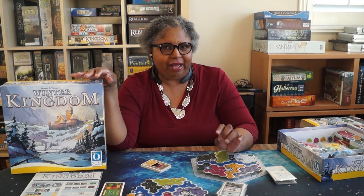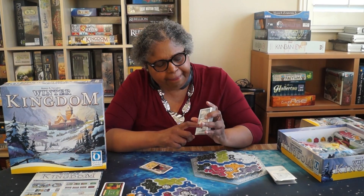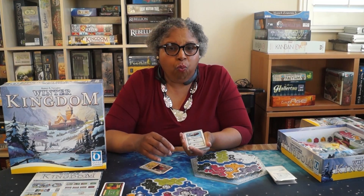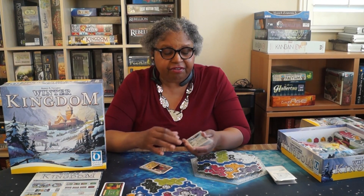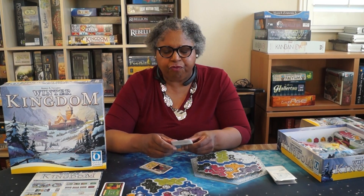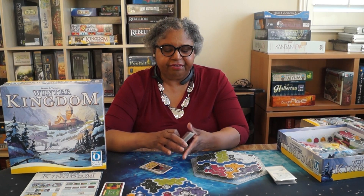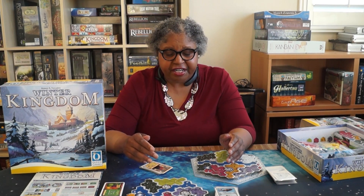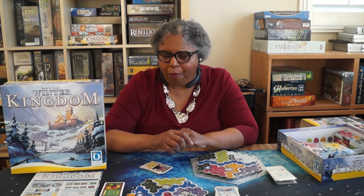The biggest issue we've had is that, just like in Kingdom Builder, abilities that let you move a house are way too valuable. If one player has no way to move anything while everyone else does, they're definitely at a disadvantage. Because of that, at least in two-player, we're going to be drafting these cards instead of leaving it to randomness. This was a fault of the original game too — the sailing ships were way overpowered.